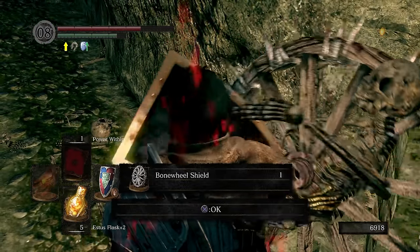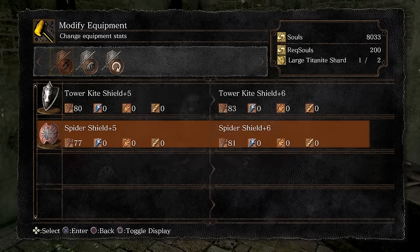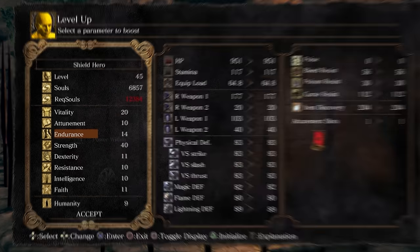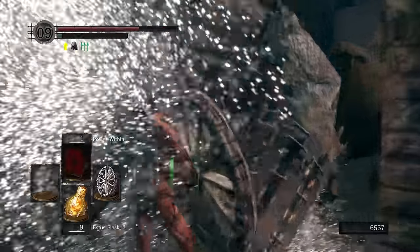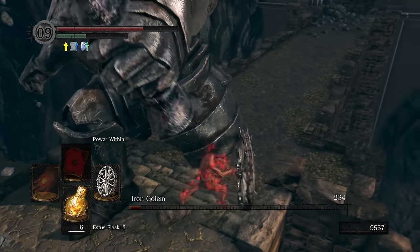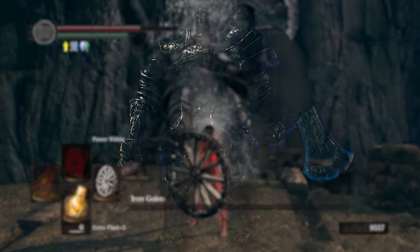Once you finally have the shield, upgrade it as much as you can — I got mine to plus 6. Hit our next level cap of 45. I put 3 more points into vitality, a single point into endurance, and the rest into strength. Take out the giant up top to make your way to the Iron Golem. The Iron Golem is a pushover — just use the heavy attack from the Bonewheel and after a couple of hits he will fall over. Rinse and repeat and we earn our fourth Dark Souls badge.